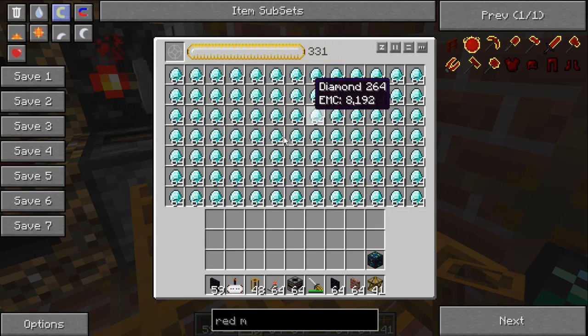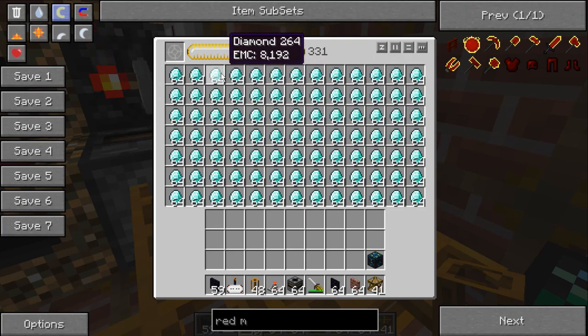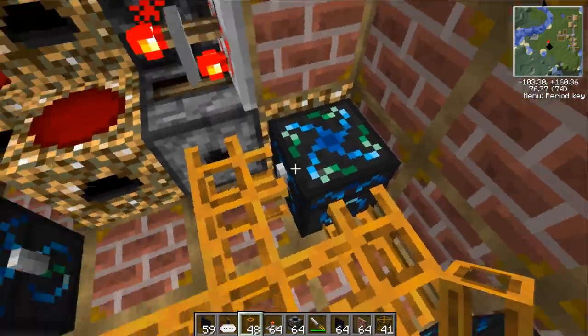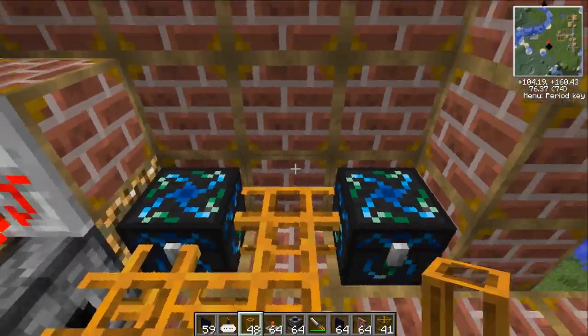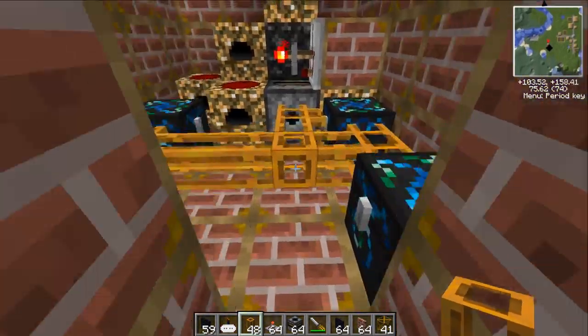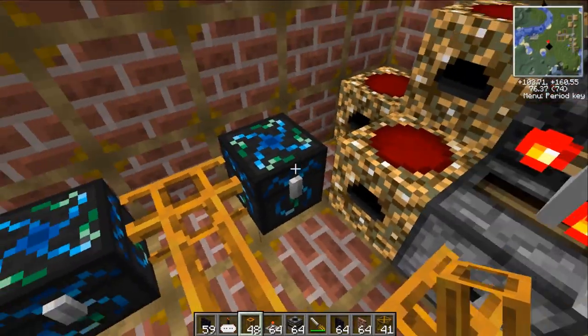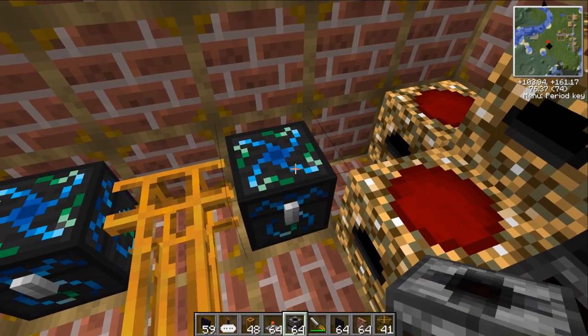...it will begin to turn whatever is in here into this item, which would be a dirt block. The EMC is how much this item is worth, so dirt is one — just as a baseline. So if I put one diamond in here and turned it into dirt, I would get 8,192 pieces of dirt. And there's no interest rate or anything, so if I screw up I can turn those 8,192 dirt blocks back into one diamond, which is awesome.